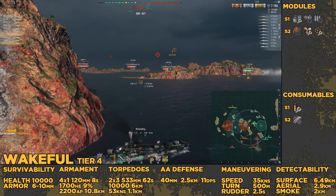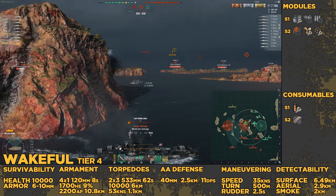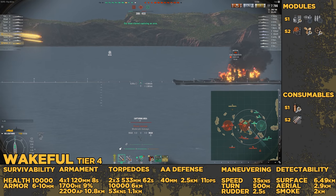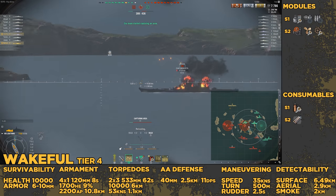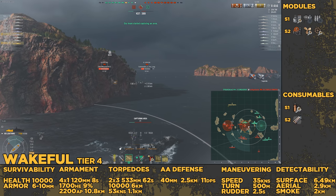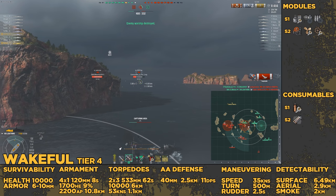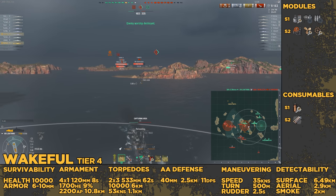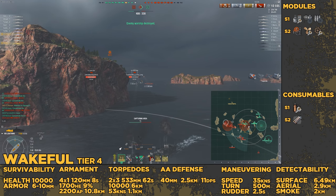At tier 4, we've got Wake Foam. This is the first tier where we have the 120mm guns. Note the fire chance — very high fire chance for the British. The torpedo systems unfortunately are still those 6km range torpedo systems. As you're working your way up tiers 3, 4, 5, 6, you need to invest in Concealment Expert in order to have a chance to incorporate your torpedoes in your regular play. It gets better as you go up the tiers, but early on don't rely on these torpedoes to ever have a chance to be used.